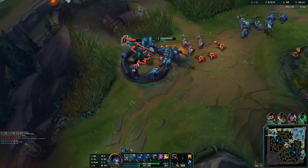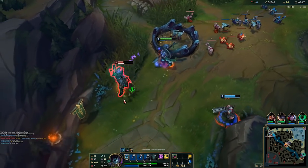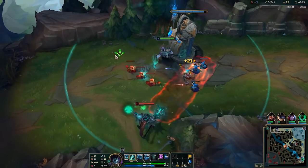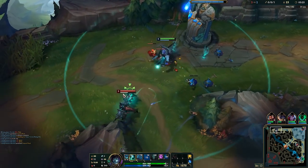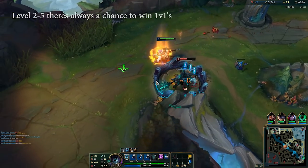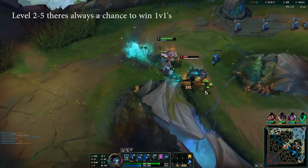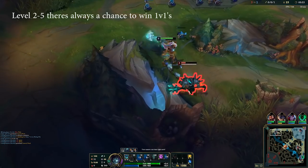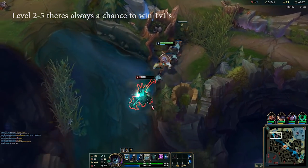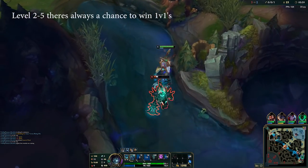Here I find a winning opportunity and all-in him — he burns his Flash, and Graves picks up the kill. What's great about this matchup pre-six is that you can always have a chance to kill Mordekaiser. Yorick is a weak laner, but all you need is ghouls, land your E, land the W, and don't activate his passive. Even if you do activate it, you can play around it and still win.